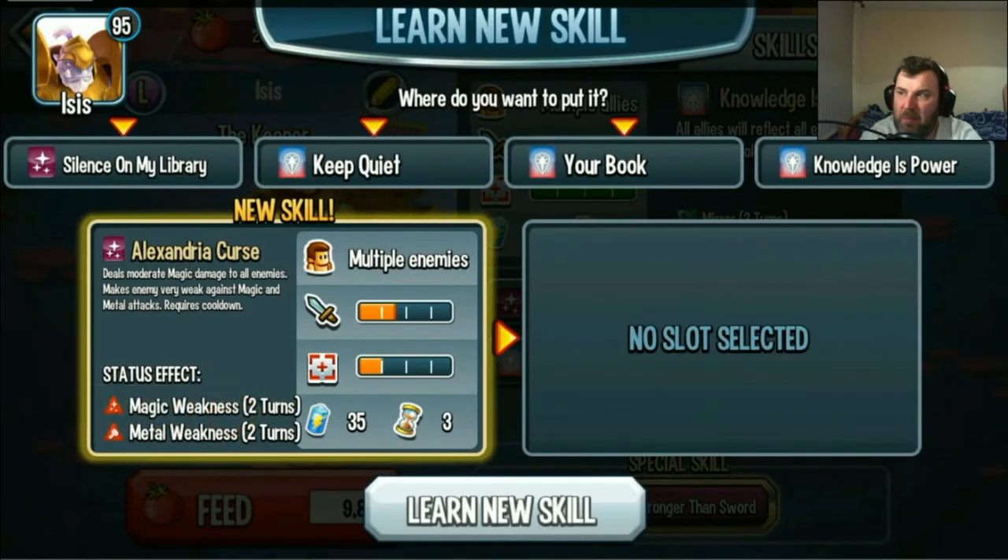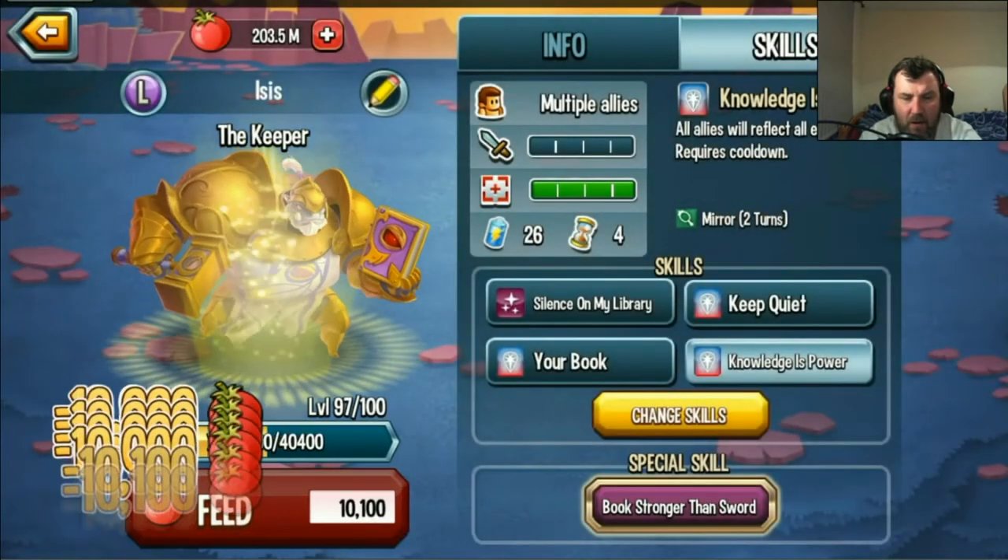I know I could possibly cut down on one stun instead of the two of them, but I like to keep my options open. Weak against metal — they might not have a metal there. Weak against magic — I'd have to hit them again then. I'm confident I made the right decision.